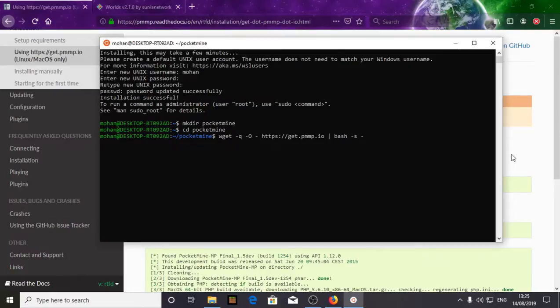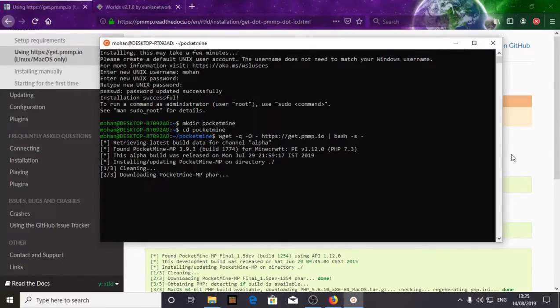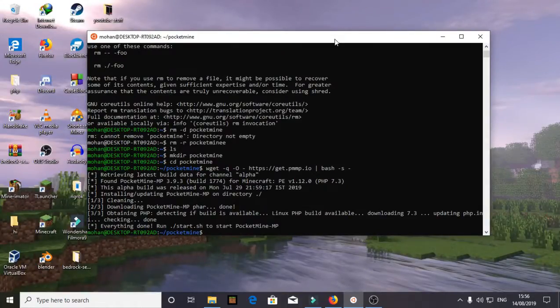Now it's downloading — first it cleans the directory, which will delete all the files in the packetmine directory we created. If you already have a directory with files it will completely erase them, so make sure you create a fresh directory. Then it starts downloading PacketMine, and in the third step it downloads PHP version 7.3.